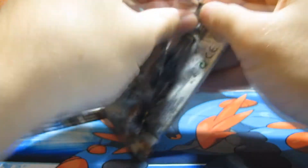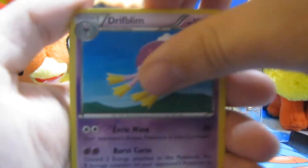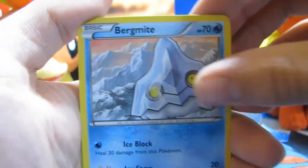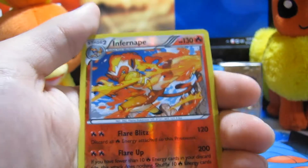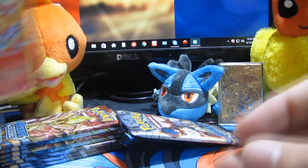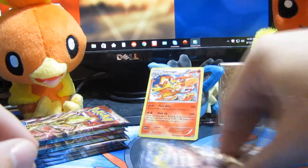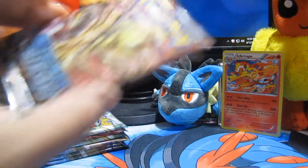We're going to start it off with the Volcanion pack because he is the leader of the set. I have a feeling we're going to get something crazy — maybe even a secret rare on my first pulls. We start off with Zweilous, Ninja Boy, Drifblim, Foongus, Bergmite, Merry, Klang, Seedot. Oh, that's pretty cool — Infernape! And our final card is a holographic Infernape! That's actually really cool. I'm going to keep that. Lucario is our new card holder.